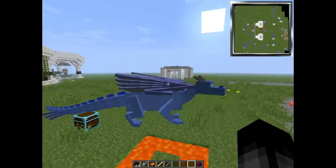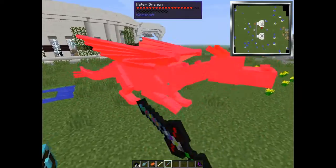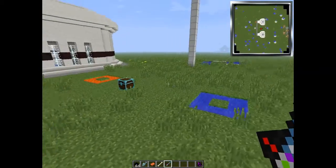And that's what you get — a water dragon. He looks very cool. You tame him in the same way.